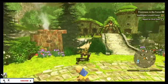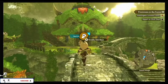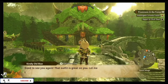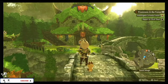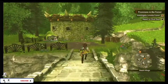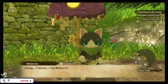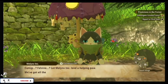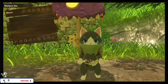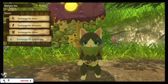Tip number three: do side missions to get extra XP and bottle caps. You can do this by talking to the villagers in each village you visit. Tip number four: get the revival talisman from the Melynx Inc cat as soon as you unlock him. This will help you in tough battles, as the revival talisman restores HP after every turn.